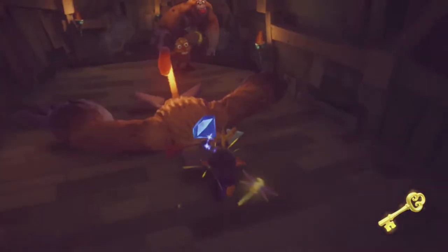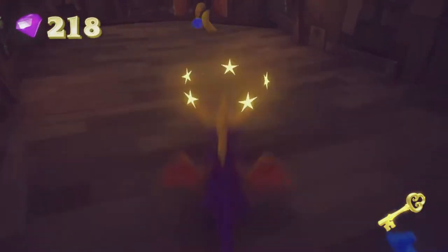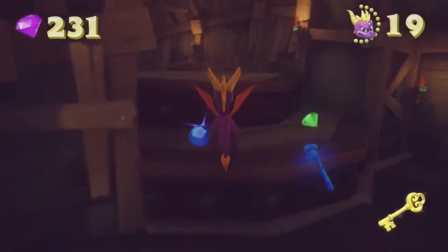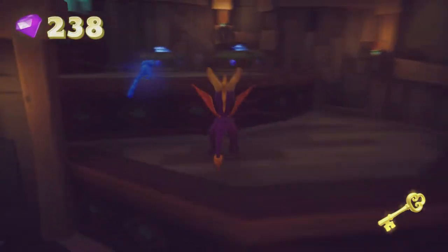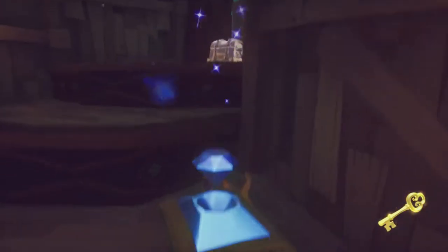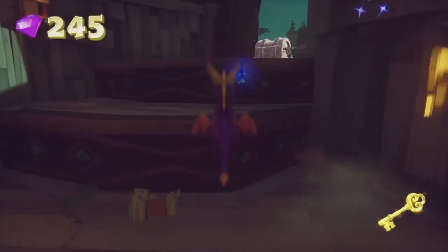There is! There are enemies I can kill that have gems inside, because that's how this game works — enemies are made of gems. And if you've already got the gems, the enemies are made of pearls, which is good because that means you can get extra lives from the pearls. But also bad because it means there's more enemies.